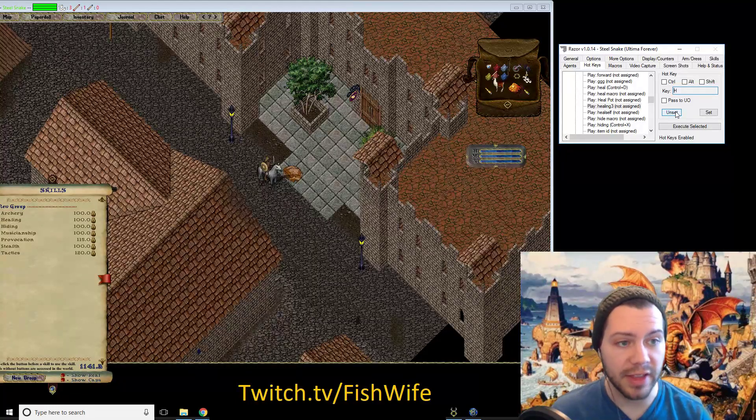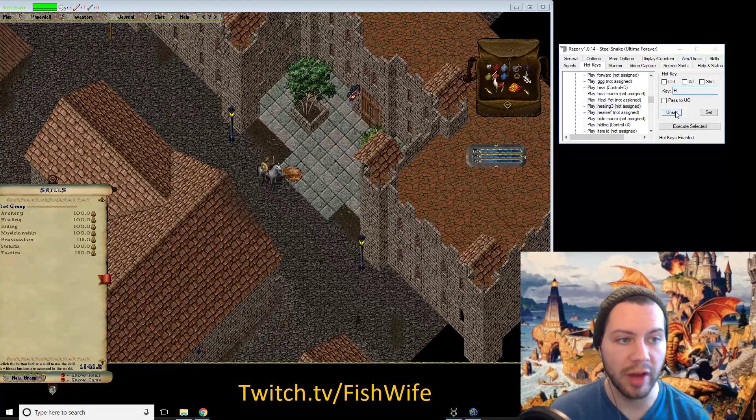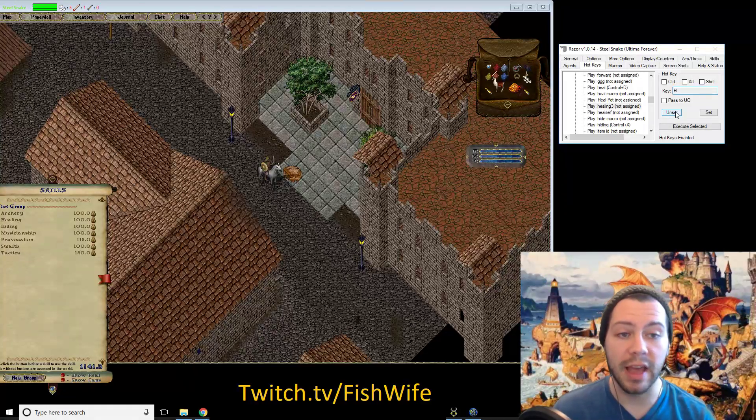I like to have everything kind of in the same place. I usually go with Control personally, so most of my healing macros are like Control+D or Control+F depending on what the character is. You want to try to keep it consistent. Then whenever you hit that key combination it'll automatically start healing yourself. And that is a basic macro.